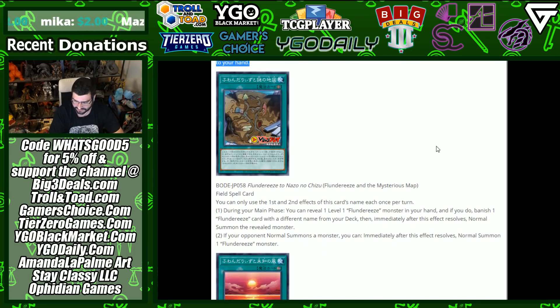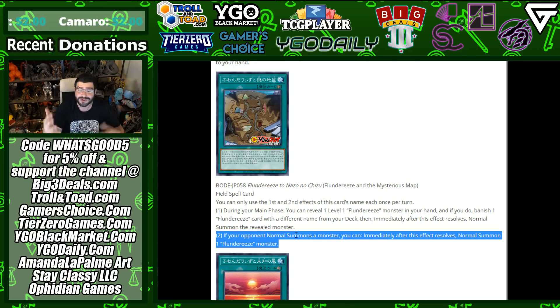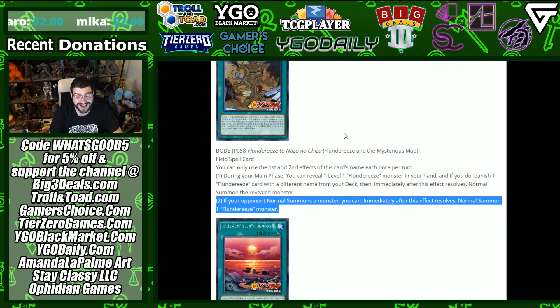Flunderees and the Mysterious Map is a field spell card — once per turn during your main phase, you can reveal one Level 1 Flunderees monster from your hand, banish a Flunderees card with a different name from your deck, then immediately normal summon the revealed monster. You'll get that banished resource back when you normal summon something. If your opponent normal summons a monster, you can immediately after that effect resolves normal summon one monster on your opponent's turn. Start your own chain of events — that's a pretty good field spell.